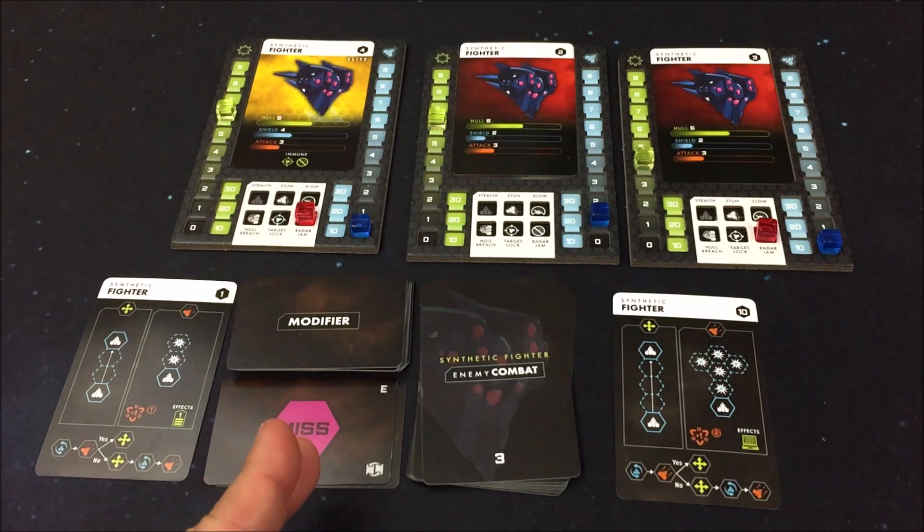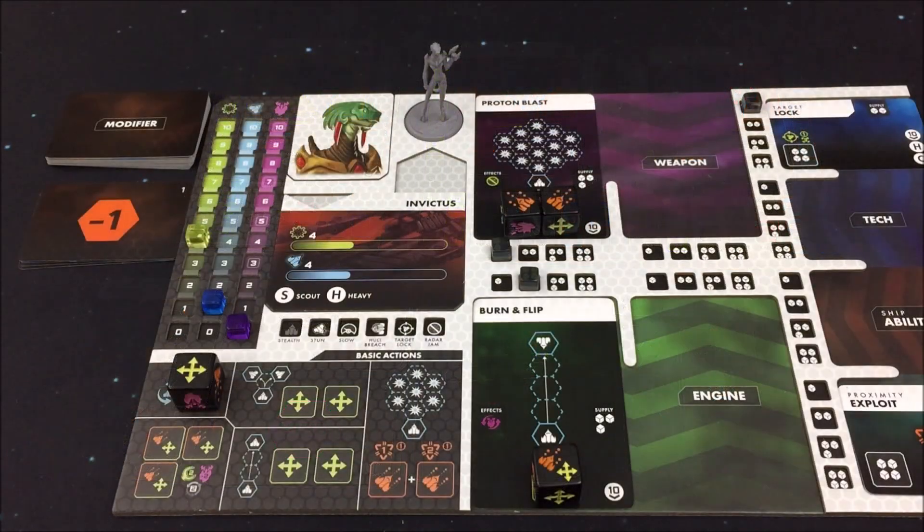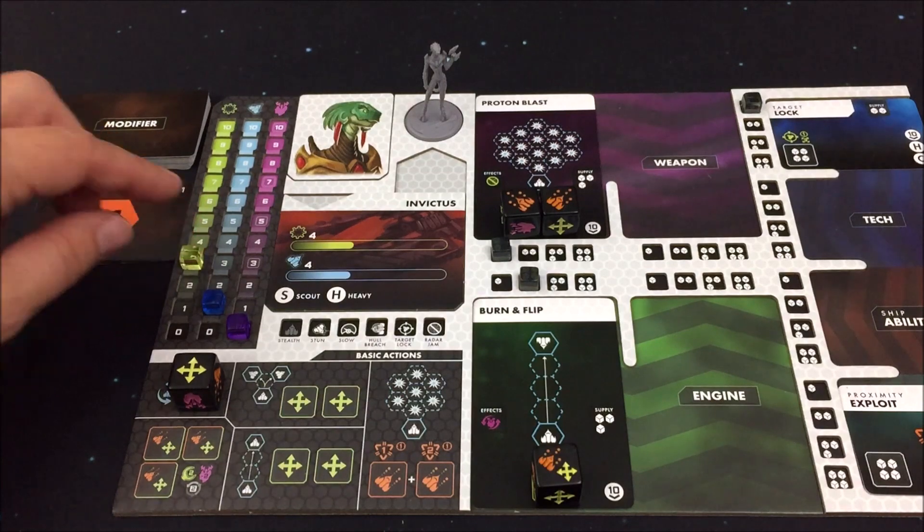Ergänzend kommt jetzt auch nicht der Kampfeffekt zum Tragen – das wäre nämlich ein Hack gewesen, der uns unter Stress setzt. Wenn der Angriff erfolgreich gewesen wäre, würde unser Stresslevel um eins steigen. Noch aktualisieren wir schnell den Hüllenschaden aus der letzten Ausgabe: fünf Schaden wären es gewesen – vier gingen in die Schilde und eins wäre dann der Hüllenwert gewesen. Runter auf drei. Jetzt muss ich besonders auf sie aufpassen.